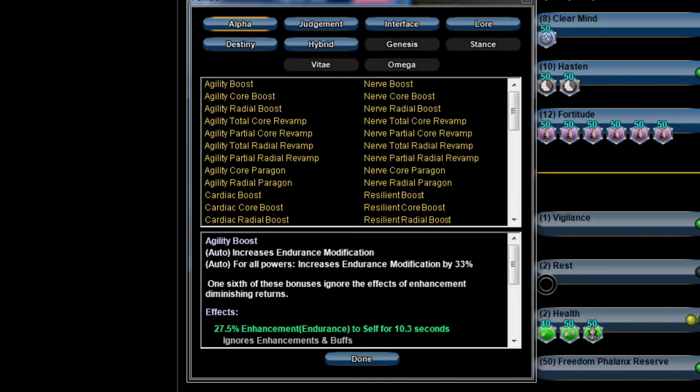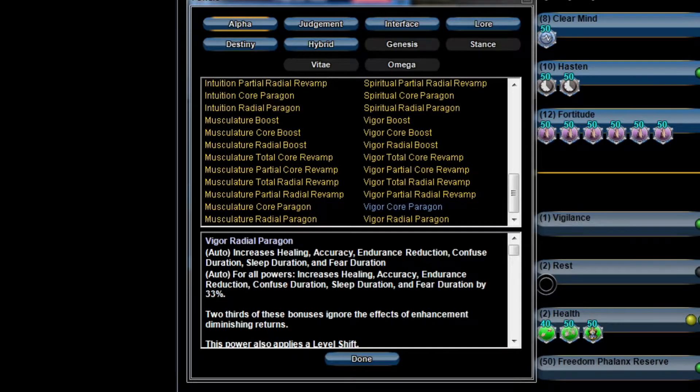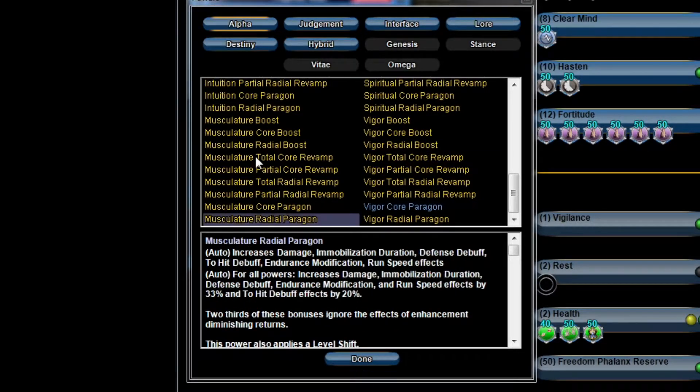For the Alpha slot I'm going to go with Vigor for some more accuracy on my powers — accuracy and endurance reduction. Increase it a little bit better.